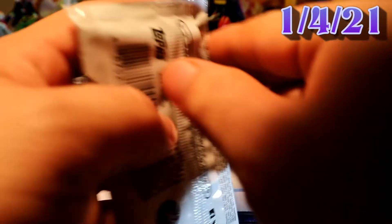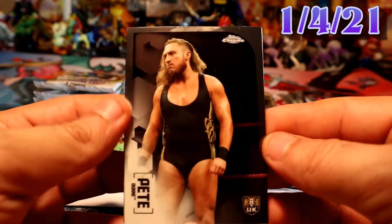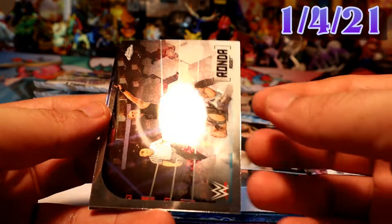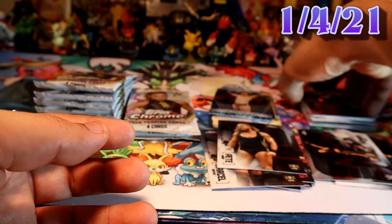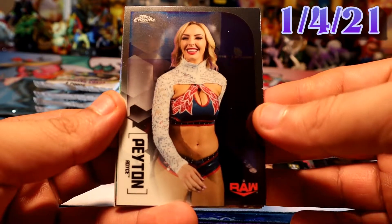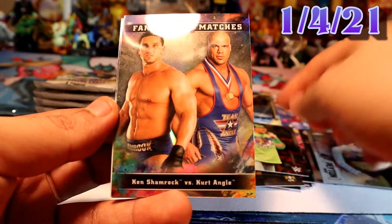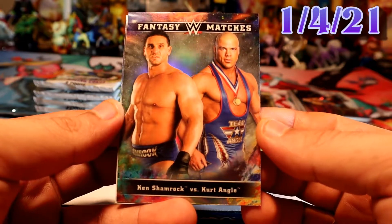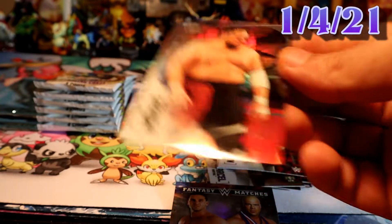Alright, we have three more packs from one of the blasters. It's not looking too crazy — we have a base of Maya, another Pete, Ronda Rousey base, and Natalya refractor. So far nothing too crazy honestly. Hopefully we can pick up something out of these two packs. We have Payton, John Cena, Kane vs. Shamrock fantasy matches — that's pretty cool — and Samoa Joe refractor. There you go.